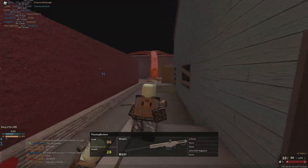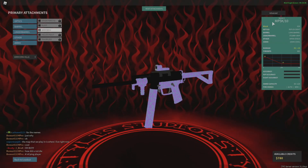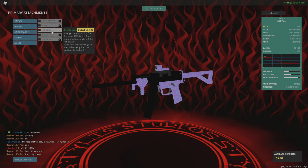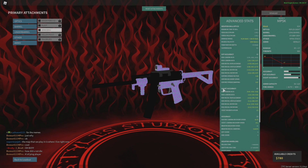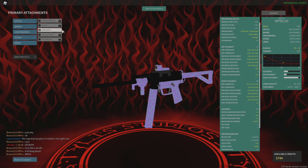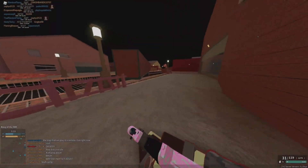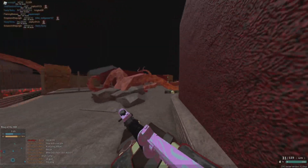I just got no-scoped, but let's go into the stats. Without the conversion, the MP5K normally does 30 damage and drops down to 17, with a 900 fire rate. If you throw on the 10 millimeter conversion, you get 36 damage dropping down to 19, and you keep that 900 fire rate — pretty dang good. You still have the same reload and the same headshot multiplier, so this is like an instant upgrade. There's a little bit more recoil but it's still really controllable with the right attachments.